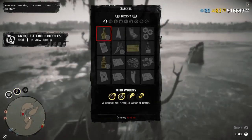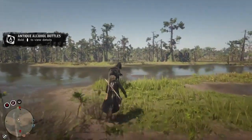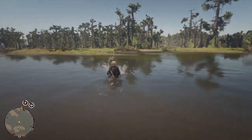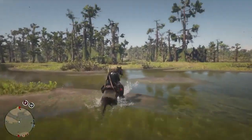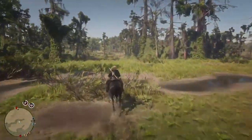Now that you guys have ten Irish whiskey bottles, you simply just want to go visit Madame Nazare and sell those ten bottles. You're going to make a lot of money on Red Dead Online and get a lot of XP for doing this. After you sell all ten bottles, just come back here and repeat the same thing another ten times, then go back to Madame Nazare to sell another ten.